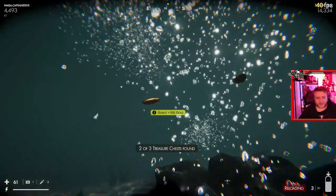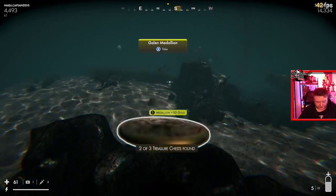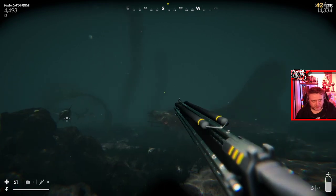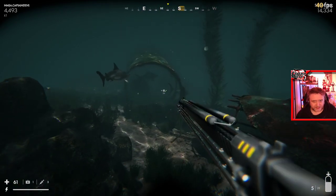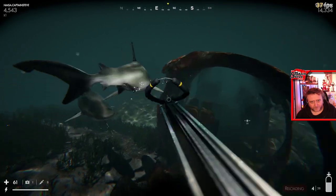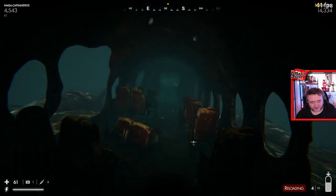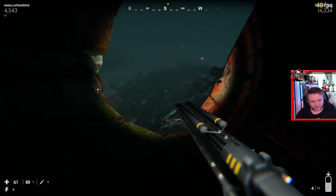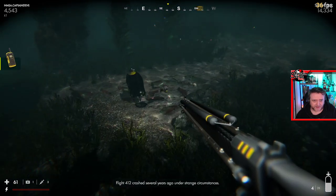I think this one was the hardest one for me to find — it took me the longest on this mission anyway. Now let's go back to the actual plane, which is our main marker. You can swim up through the body of the plane and sometimes the lady talks to you about what actually happened. I usually swim through this for a bit of cover. There is an oxygen tank in front of the plane so I'm going to go pick that up — there are two lionfish by it.